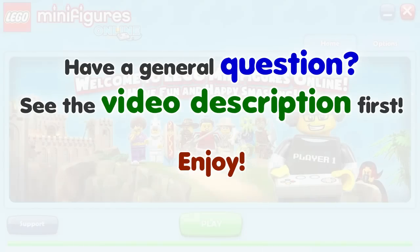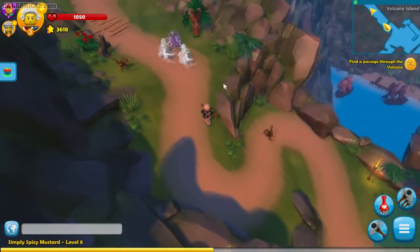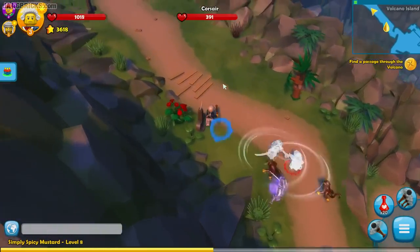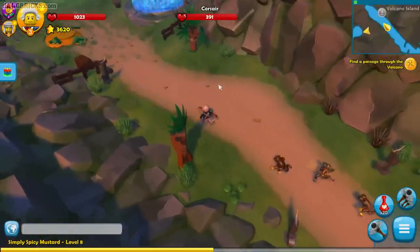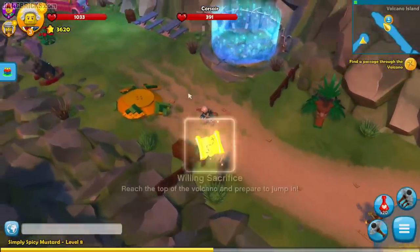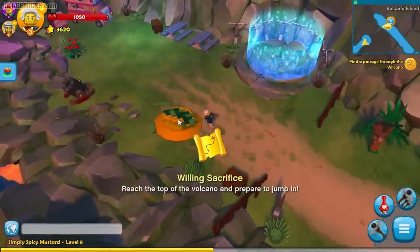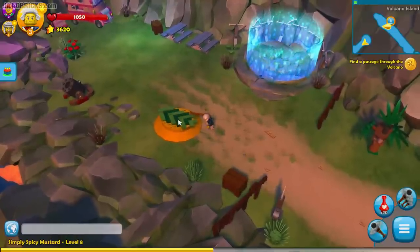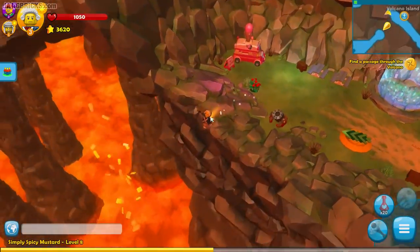Hello, it's Jang here with some more LEGO Minifigures Online — kind of bonus footage as I continue through the pirate world. There's a lot more to this single initial opening world than I expected. I'm trying to get into the volcano island section, which should lead up to the final battle. And this is the jump off — here we go.